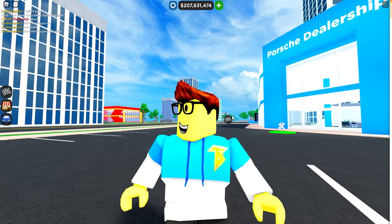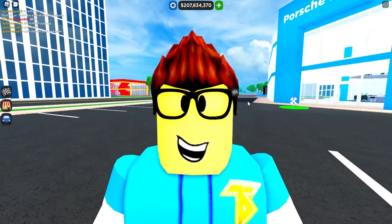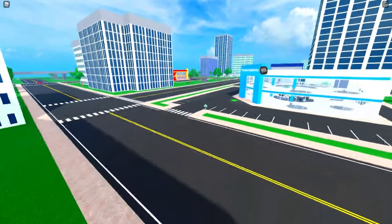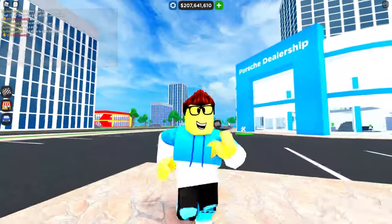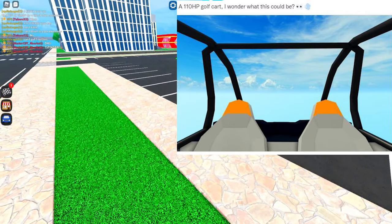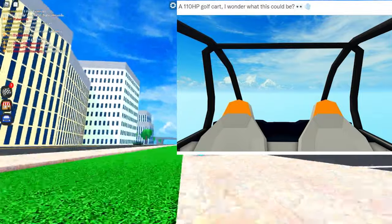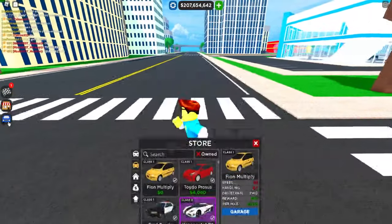Today we are going to be talking about a brand new Car Dealership Tycoon leak that has just been announced. Right off the bat, I want to show you guys the screenshot that Foxy posted last night. It says '110 horsepower golf cart — I wonder what this could be,' with a little eye and smoke emoji. 110 horsepower golf cart — that sounds very interesting.